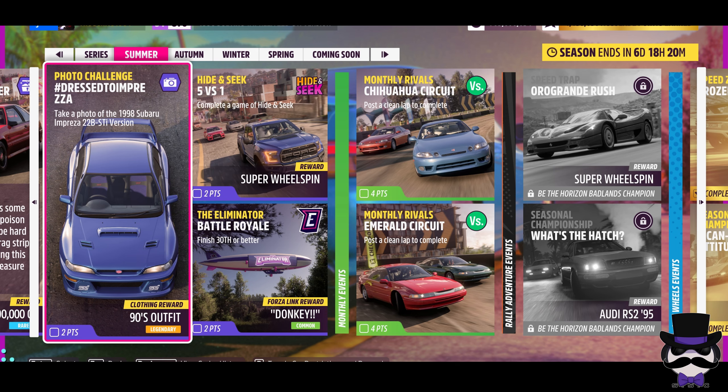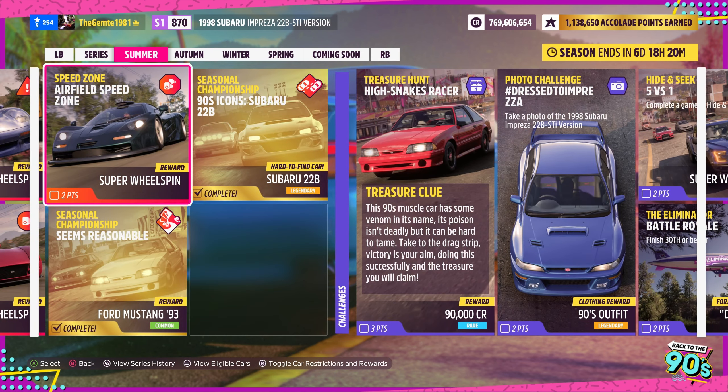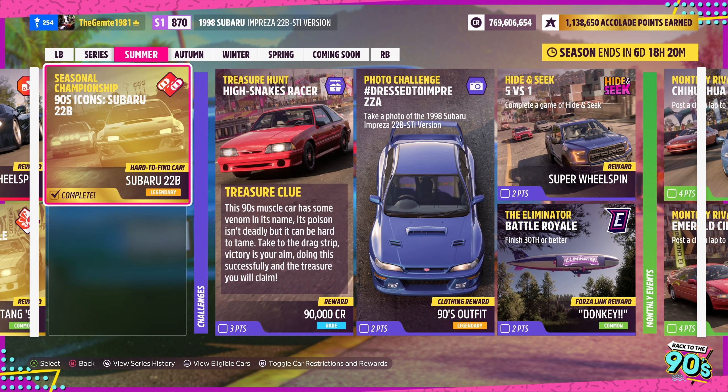Welcome back. This is the 90s photo challenge for this week's summer season in Forza. Basically, take a photograph of the 1998 Subaru Impreza 22B STI version - the reward is the 90s outfit. This car is also a reward from the seasonal championship '90s Icons: Subaru 22B, so if it's not in your garage, don't be concerned - complete the seasonal championship.